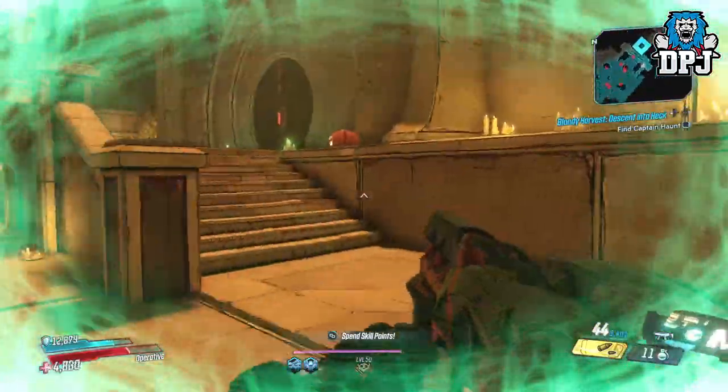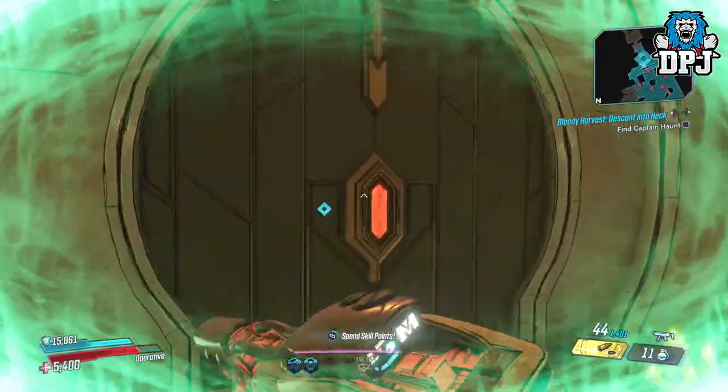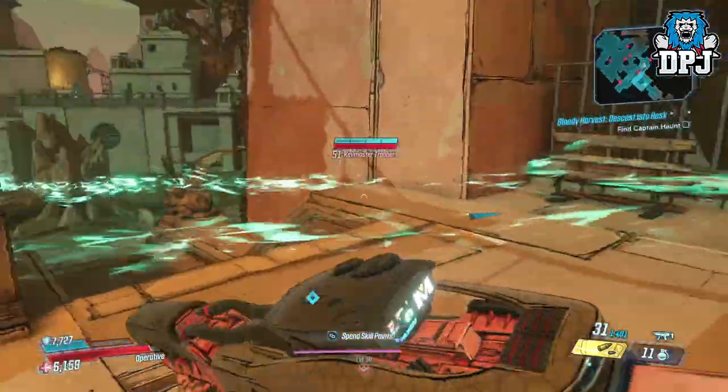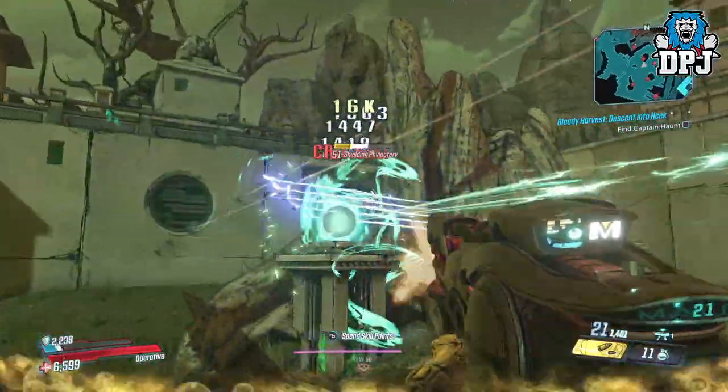Moving forward you will come to another locked gate. Here you have to kill another keymaster, but this one has an immunity shield protecting him. To take this shield off you have to destroy the shield generators. Destroying both of these, the keymaster's shield will then be depleted, leaving him vulnerable. Kill him and move on.